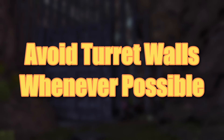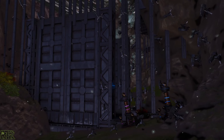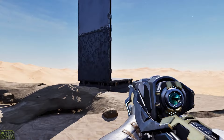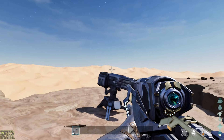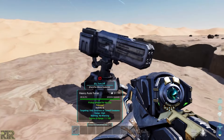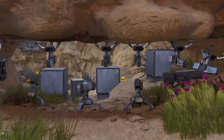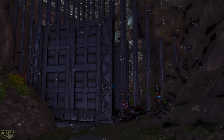Turret walls are terrible — not the turrets themselves, but the walls. The problem is that walls can easily be destroyed by cannons or taken down by tech gear. Placing turrets without walls and using the terrain is a much better option, as turrets are far harder to hit with a cannon and can't be easily taken down with tech. If you're building in a cave, place ceiling-mounted turrets and wall turrets, and add some railings so that no one can run past them. Attackers will have to soak the damage instead of running directly into them.